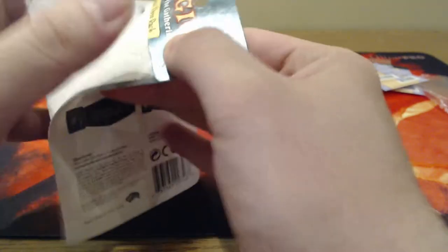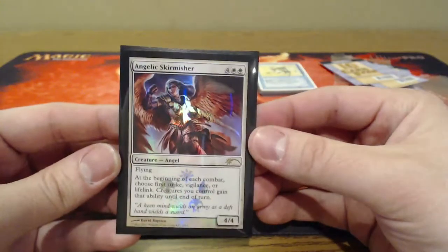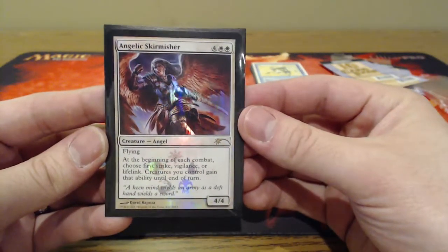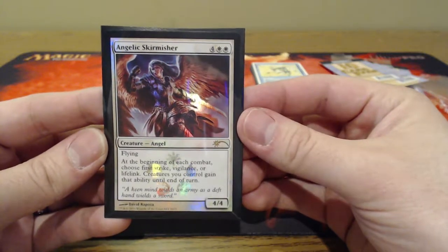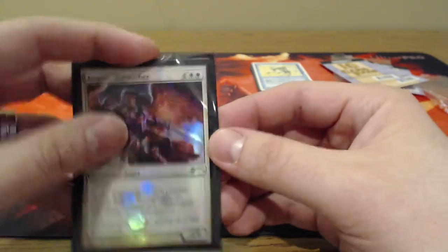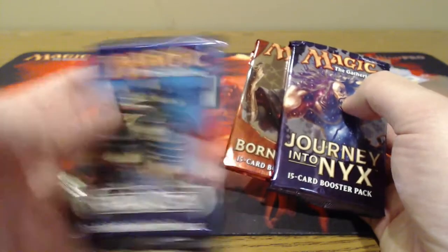Straight into our three-pack booster. I was right about the Journey to Nyx. Oh, and that's a Return to Ravnica booster pack — I've never actually opened a pack of that. The Skirmisher's pretty sweet: six mana, 4/4 angel with flying. At the beginning of each combat, choose first strike, vigilance, or lifelink and creatures you control gain that ability until end of turn. Always like adding that to my collection. And it is a Born of the Gods in the middle — we'll save Ravnica for last.